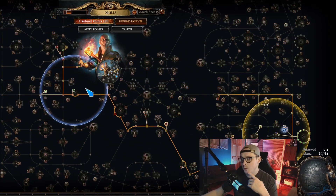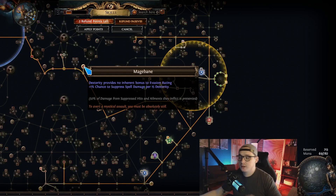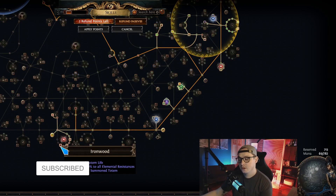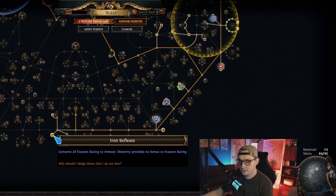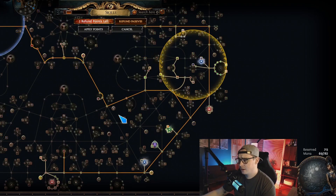Let's talk about the rest of the tree. It's very straightforward — you want to get as much dex as you possibly can. Fluid Motion is really nice at the start. We take Mage Bane because we have so much dexterity that it insta-caps us on spell suppression, and then we're not going to use dexterity for evasion because we take Iron Reflexes. The reason we take Iron Reflexes is because we also take Ironwood, which gives us armor per summoned totem — so all that armor stacks with the dexterity we convert via Iron Reflexes and we end up with a decent amount of armor.